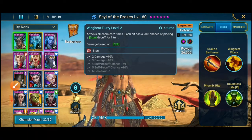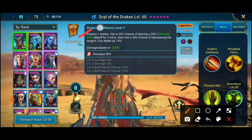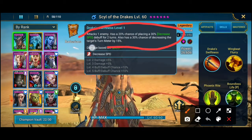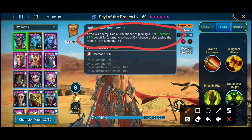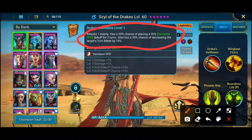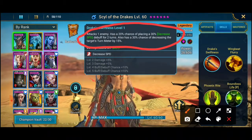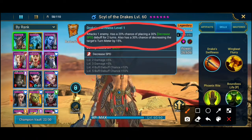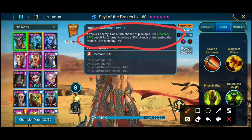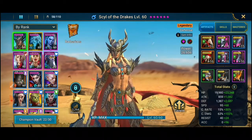Kemudian skill yang kedua, dia hanya sekali serang dan hanya menyerang perorangan musuh. Itulah bedanya tipe all attack dengan single attack atau double attack. Kadang ada champion yang skillnya itu sekali menyerang dua kali, tetapi tetap di musuh yang sama. Jadi kita harus padankan dengan critical damage dan critical rate.